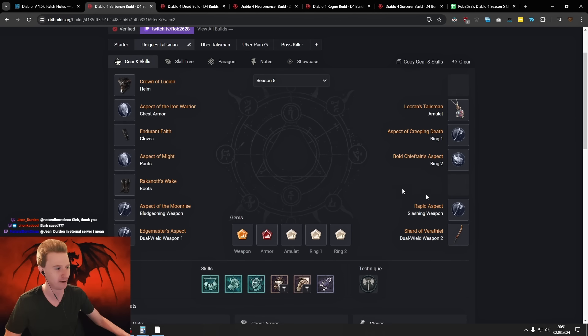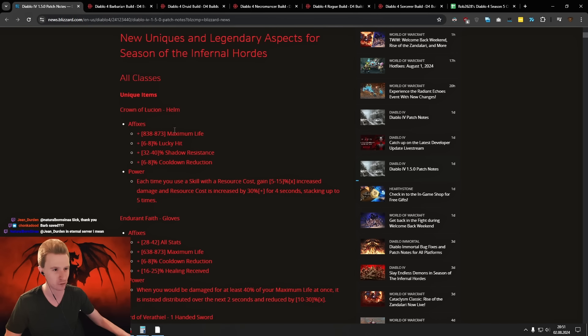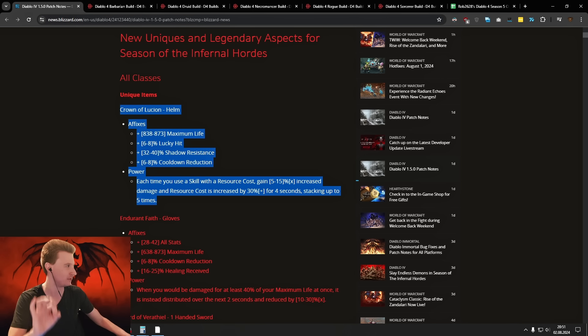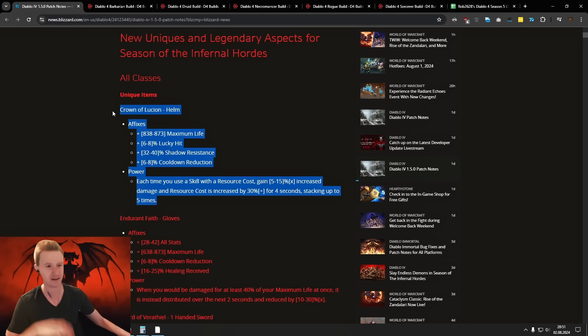I will show them here as part of the planner, because unfortunately Blizzard didn't put a PTR in a new version — they just put the new version — so it's gonna be very hard to follow if you don't have the planner. First of all, Crown of Lucian. As you may remember, this was the best item by far, even better than Harlequin's Crest. They have now nerfed this significantly.